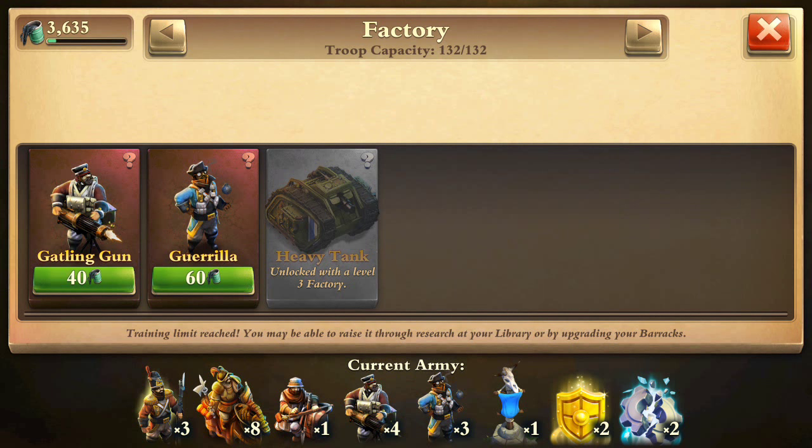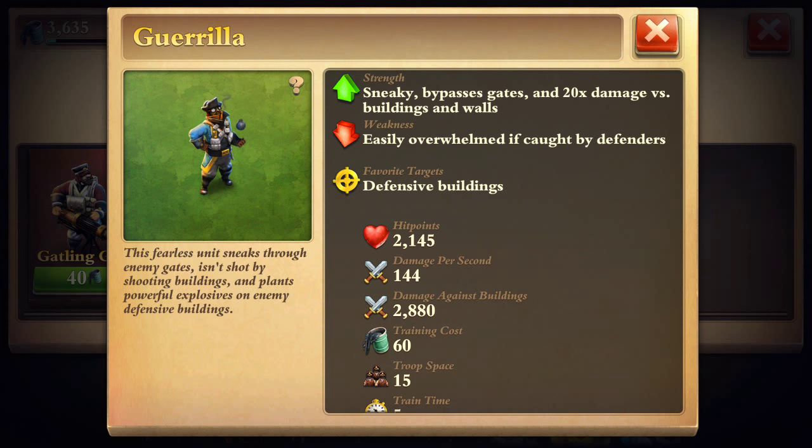Hey guys, I'm back with a new video today and today's video will be about first looks with the gorilla. Here's the gorilla - it can bypass gates, but it can't bypass walls though. It does 20x damage to buildings and walls, but I don't think it ever attacks a wall most of the time - it actually just goes around through the gate usually, so you'll kind of see that because I tried it a couple times so far.